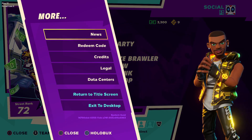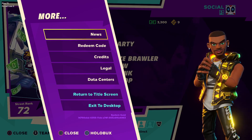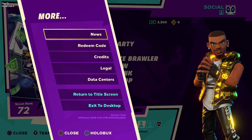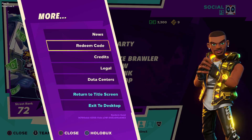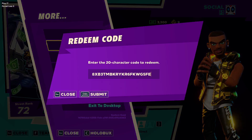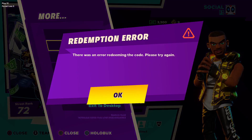All you have to do is go to the 'More' tab. I'll leave the codes in the description below for each content creator, and I'll make sure to label which code belongs to which creator so you can choose the one you want. Just go to 'Redeem Code,' copy and paste it from the description, or enter it manually, and then submit it.